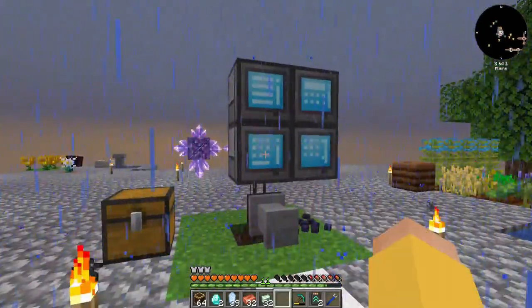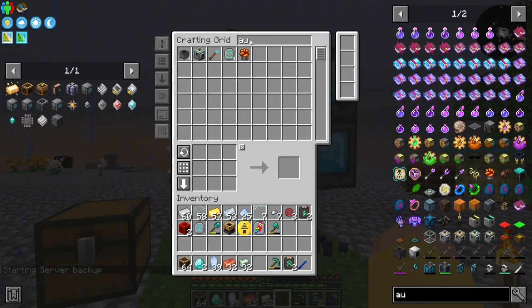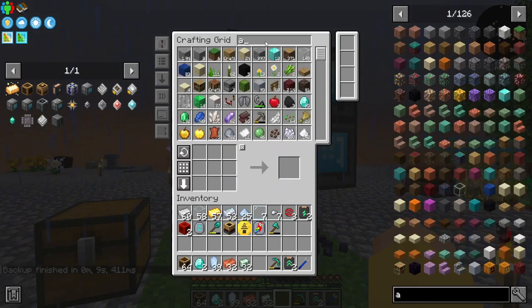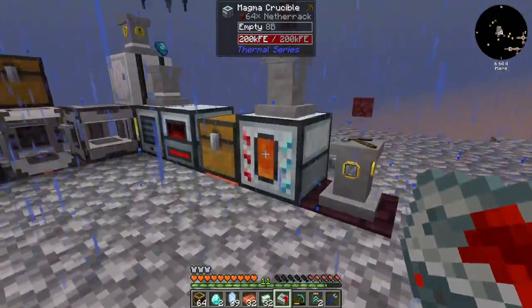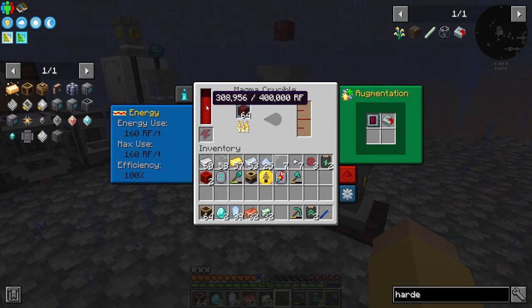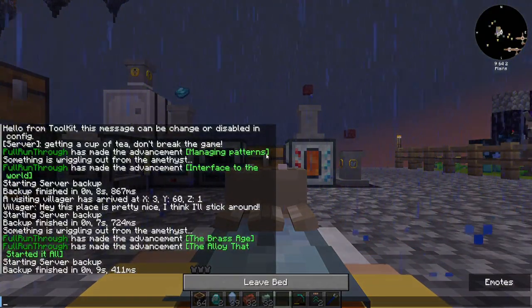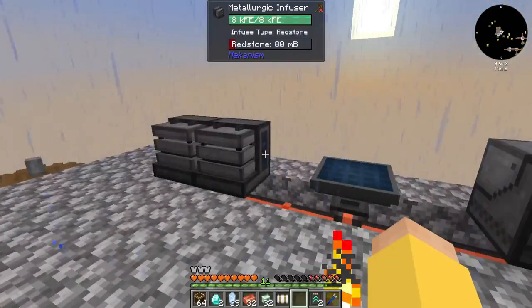I might try to put an augment in you now that you're powered from a different source - it's not called an augment, it's called a hardened something something, that's the official name for it. Alright you are still at a net gain on power, that's very good - even with everything else running. So that solar power probably should have been one of the first things I looked at but it's fine.